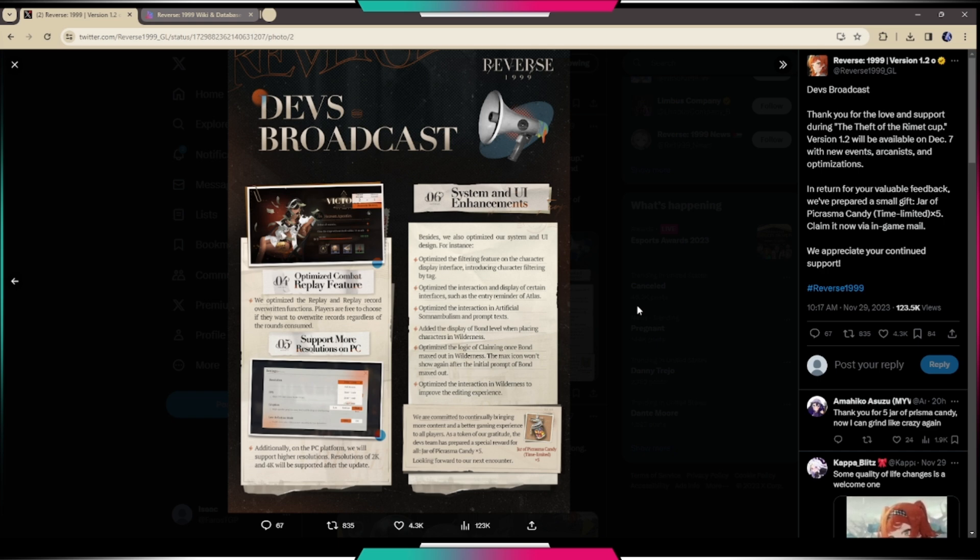The main thing I really want them to change is in Artificial Somnambulism — there's basically a bunch of dialogue and they need to add a skip option. Hopefully when they said 'optimize the interaction in Artificial Somnambulism,' that means they're going to add a skip button for clearing levels. Right now it's annoying having to continuously spam click to skip dialogue when a single skip button could handle that.